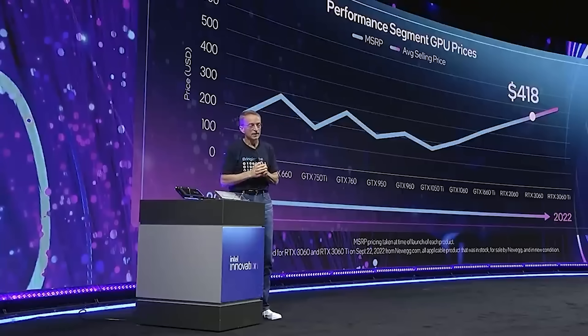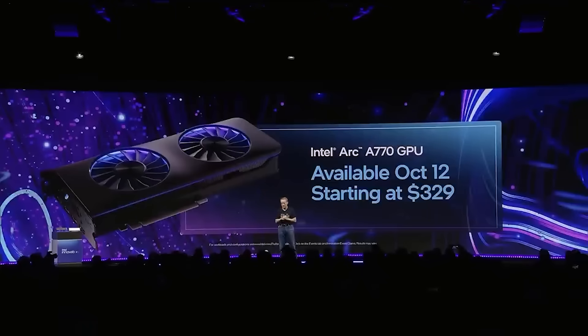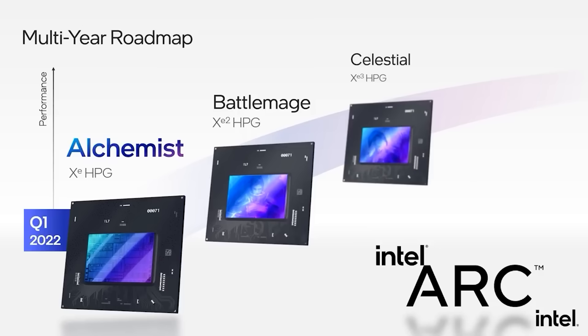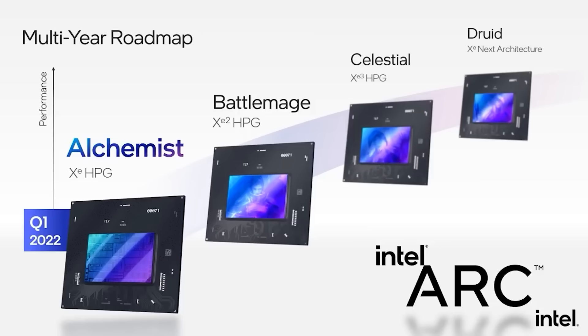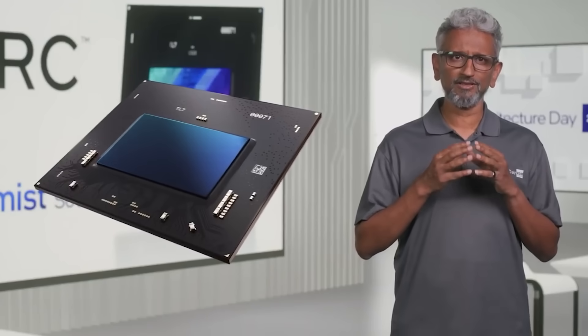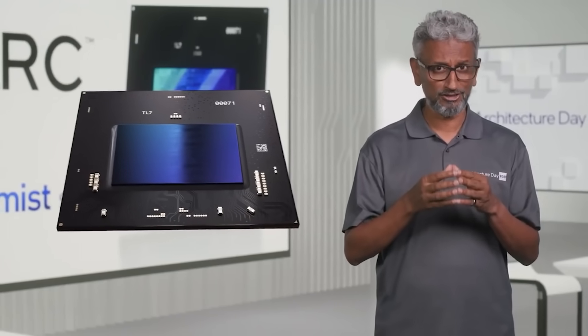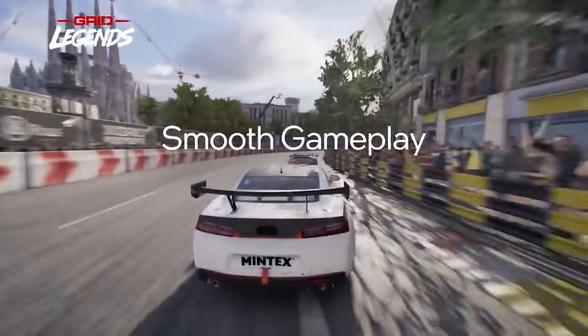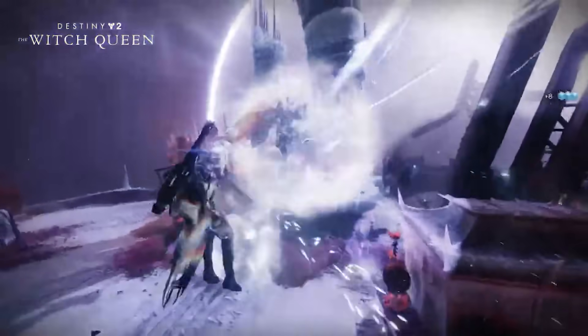The biggest hurdle Intel is probably going to face isn't so much the performance targets, but confidence of customers and the marketing of the GPUs. Alchemist has ended up pretty decent, especially against the RTX 3060, but this is with a lot of time, driver updates, and some price cuts behind them. The original release was pretty rocky, especially with DirectX 9 titles and legacy games. I am hearing Intel is a little nervous with the marketing of BattleMage. There are no real changes to the release date of the cards, so we don't have too much longer to wait.